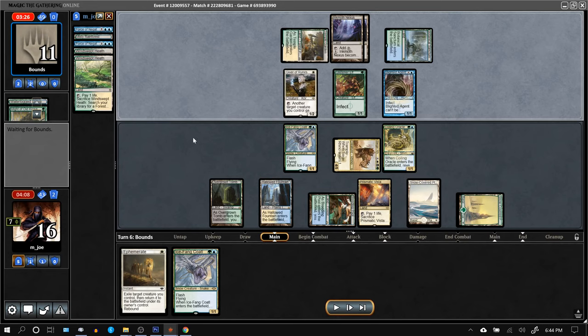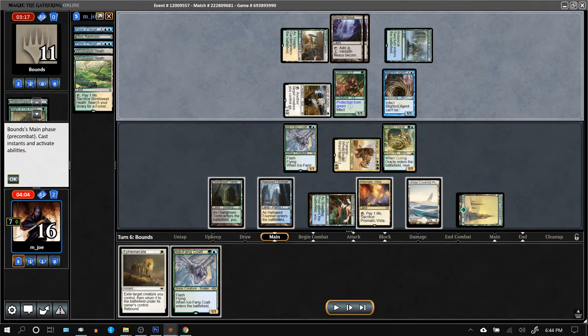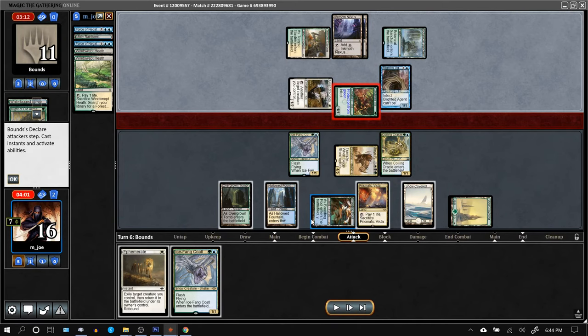I have 7 infect already. They tapped their mana funny but are on 0 cards. They have 2 attackers right now but can only give protection to 1 of them. Take 1 more infect, going up to 8. They're going to have Blighted Agent and 2 Ink Moths next turn.